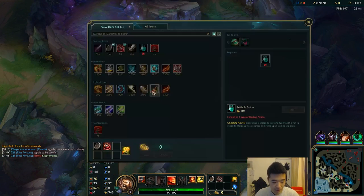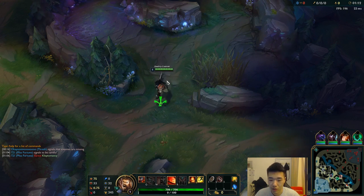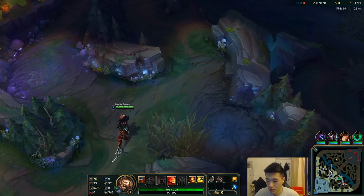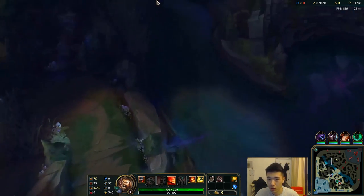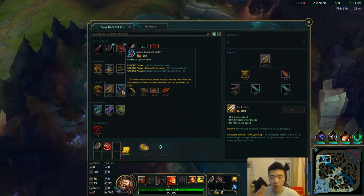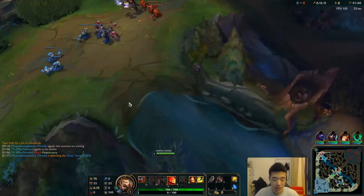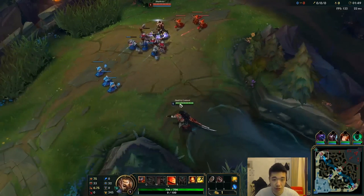But if not, we'll just stay in lane, go back, get Vamp Scepter and Static Shiv, get as much farm as possible, take as little damage as possible. At level 6, if he does mess up and take tower shots, we could actually spin and all-in on him, especially with Ignite and Flash. We're not supposed to win this lane at all. But once we get Nash's, we can actually get Tabby's because we have Transcendence, then go and get Death's Dance - so there's the 30% from Nash's and Death's Dance. It'll be pretty tanky because we have Death's Dance and Tabby's, so it is kind of versatile, this build.